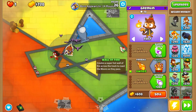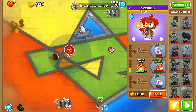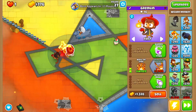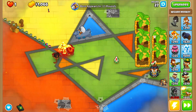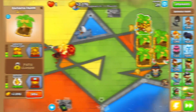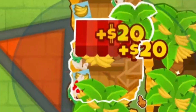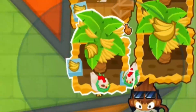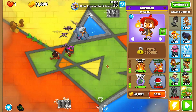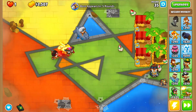I'm gonna grab a 0-1-0 wizard for now. And then we're gonna go into a 0-2-0 here — Wall of Fire. That should be pretty good. We don't really need the bottom path on the wizard quite yet, so we're gonna be chilling. I'm gonna save up for a Marketplace now.